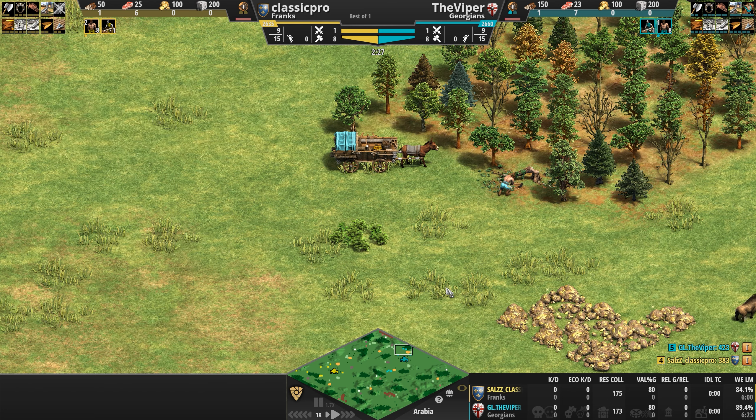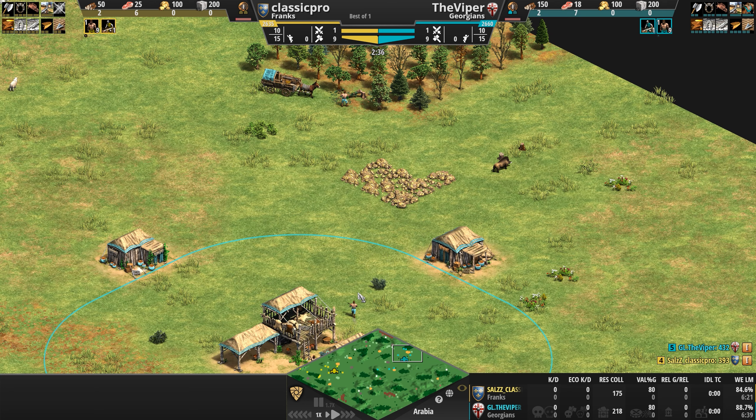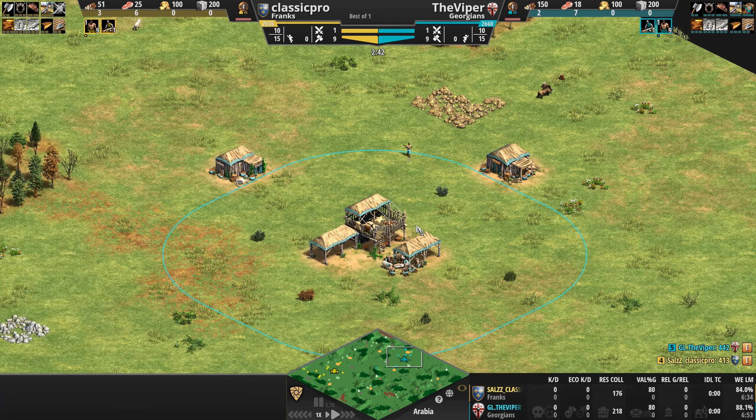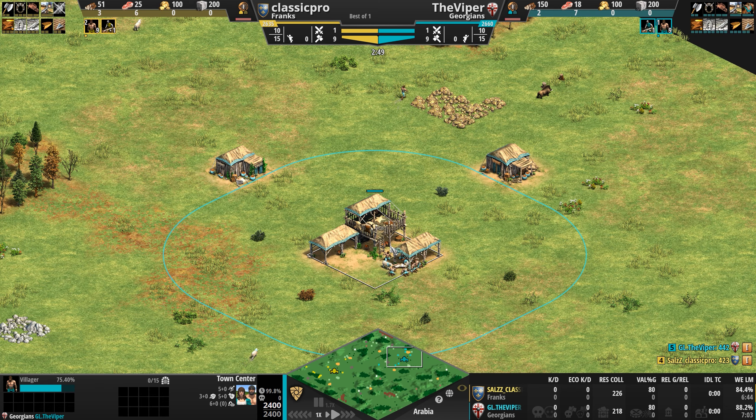Their Fortified Churches increase the work rate of villagers within an 8-tile radius by 10%. Their settlements are harder to raid because repairing structures takes 20% fewer resources. Defensive structures — including the Town Center — can be upgraded for a plus-two attack boost, and their towers can be upgraded to deal pass-through damage.